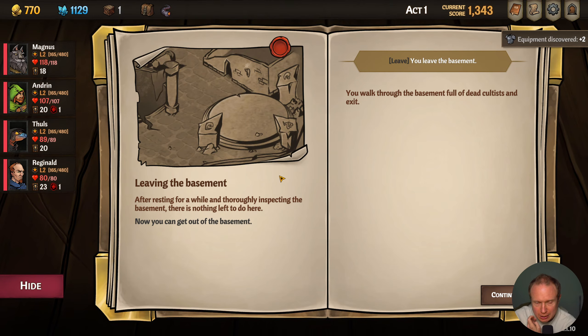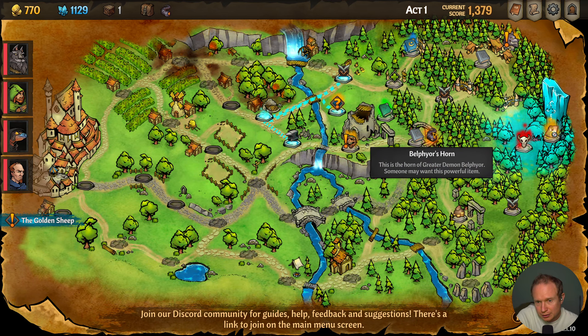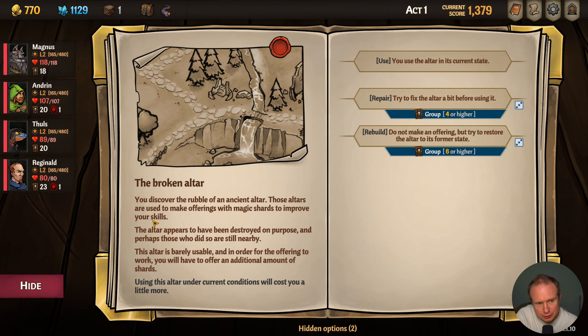I'm worried about where we're gonna come out of this — actually we haven't missed our opportunity to unlock a hero, how nice! So we'll go to the altar rubble, and then we'll start the quest for whoever this is. What is this floaty thing? Bafer's Horn — this is horn of the great demon, someone may want this powerful item. We'll come down to the altar and discover the rubble of an ancient altar. Those altars are used for making offerings with magic shards to improve your skills.